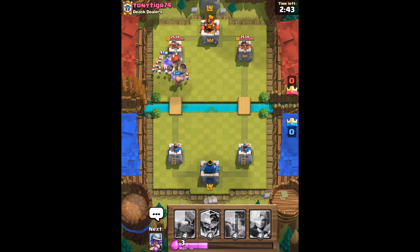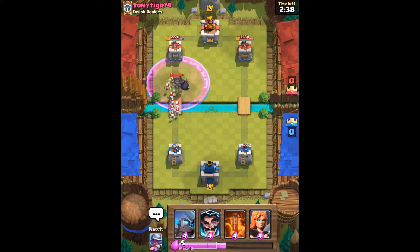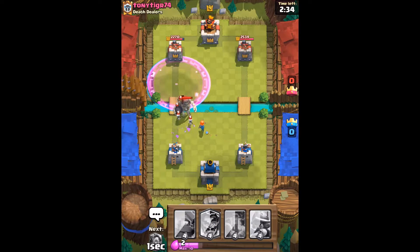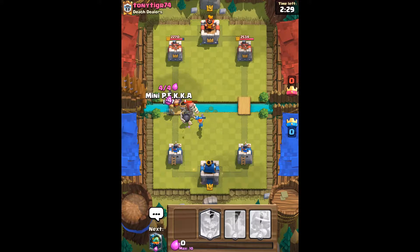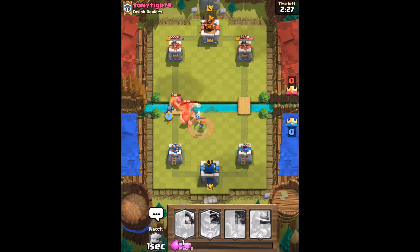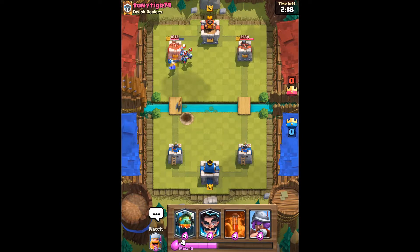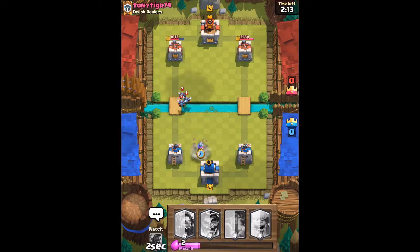He's got a Giant Skeleton — let's give him a little thumbs up for that straight away. We can get a Valkyrie down for all this as well. That Valkyrie is just doing her thing, and a Mini Pekka as well for this Executioner. Two shots will take him out, and then Mini Pekka should have run away from that bomb in time. He's not going to be able to defend the final Mini Pekka. We're going to get a Musketeer down for these minions, and Mini Pekka is doing a lot of damage to his tower.